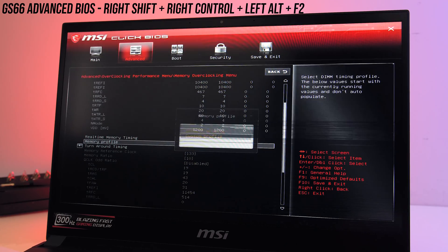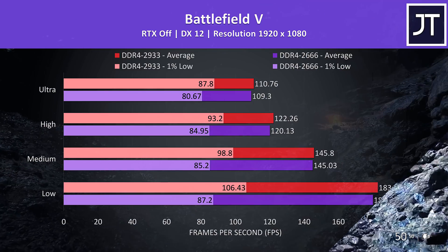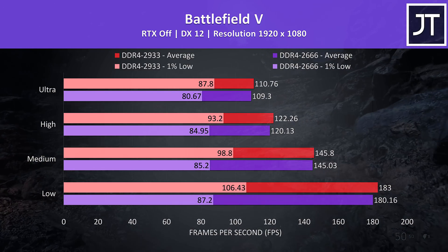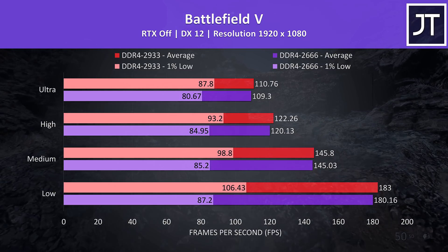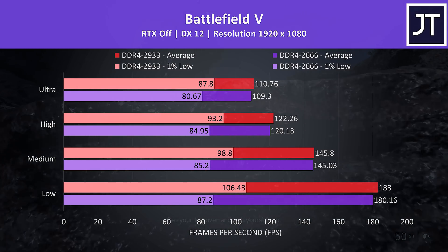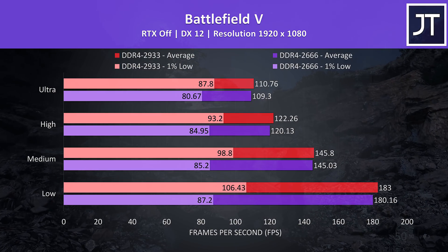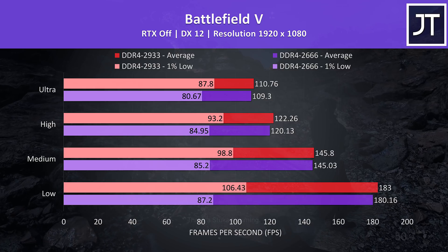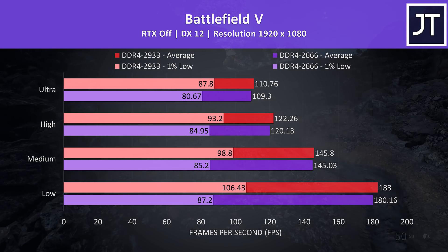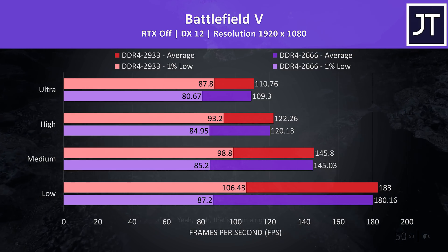With that in mind, let's get into the gaming tests. Battlefield 5 was tested running through the same part of the game in campaign mode. The stock DDR4-2666 results are shown in purple bars and the faster 2933 results in red. There was a small improvement to average frame rates, but a much larger boost to 1% low performance comparatively, though this was one of the better results out of the titles tested.